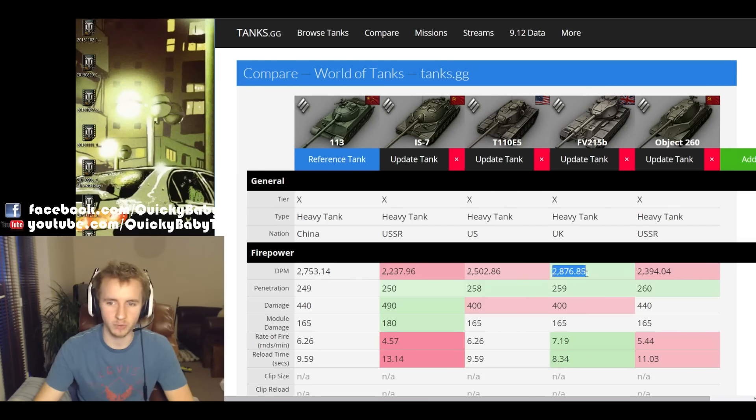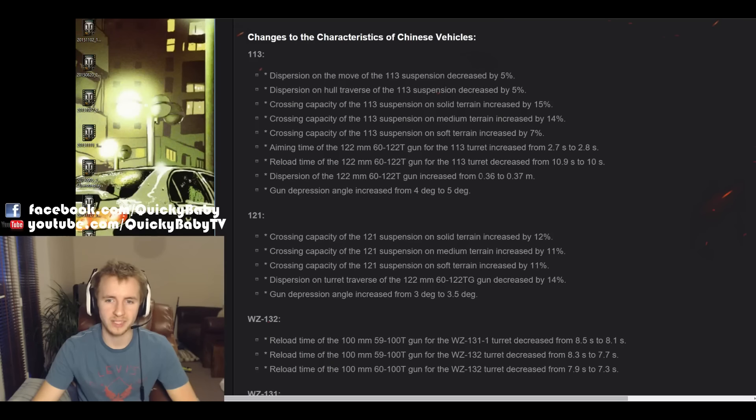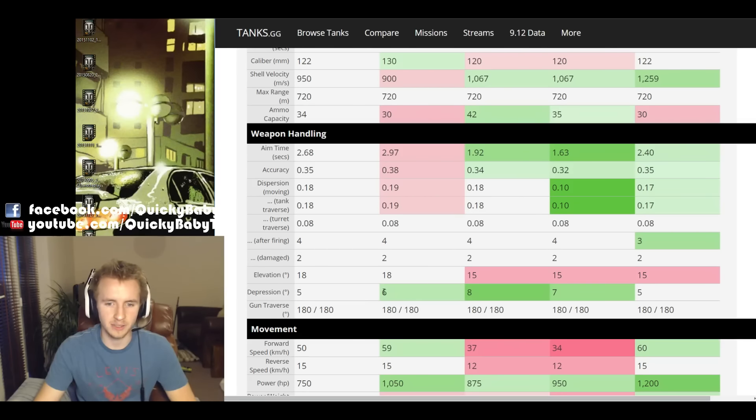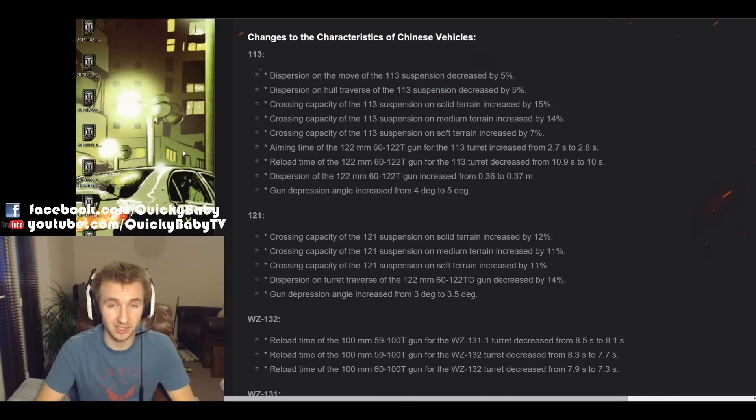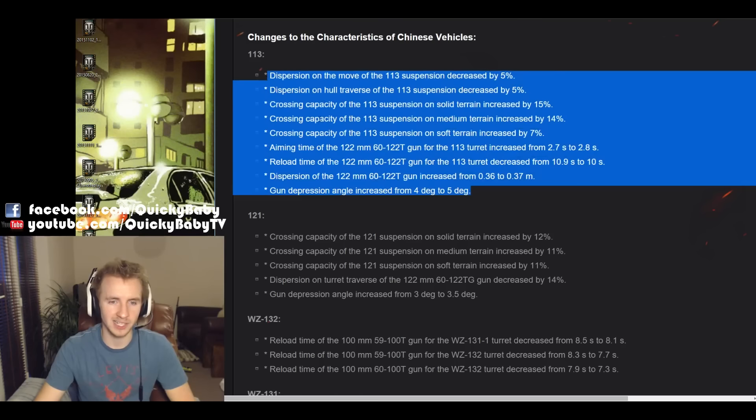This means the 113 changes from effectively having the same DPM as a T110E5 to having significantly better DPM than it, just falling short of the FV215B. Considering the alpha damage of this vehicle, which often allows you to out-trade opponents, combined with that increased mobility, while your 113 might be just a touch less accurate, it's going to be far more brutal. And one of the best things happening to the tank is it's getting a gun depression increase from 4 degrees to 5 degrees, which still doesn't quite equal the IS-7, but does equal the Object 260. So overall, this is a significant buff to the tier X Chinese heavy tank, a vehicle which really did need some love.